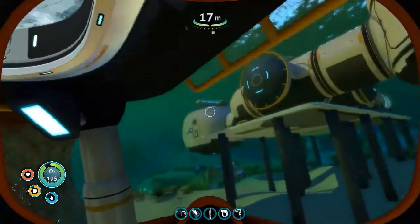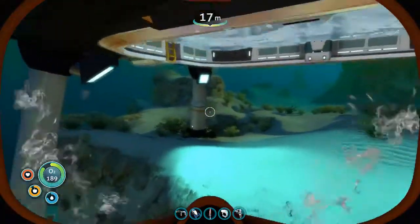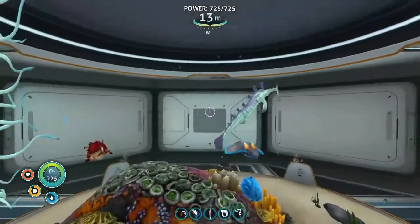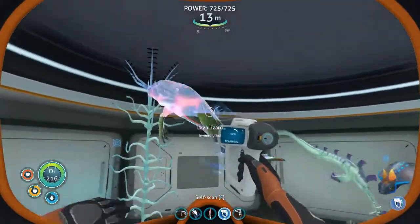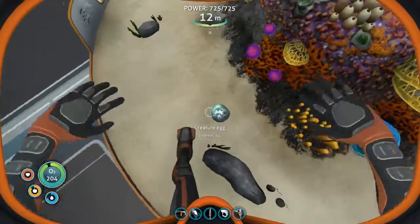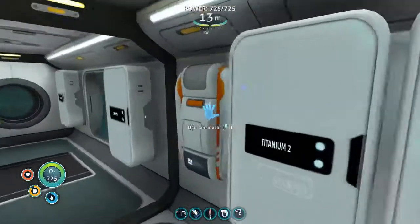I'm also leaving my cuttlefish over here - it just swims around. I put those other eggs I found on my trip in here. So we have a teeny tiny stalker and a miniature lava lizard, which I've never actually scanned, so I'll do that now. Just when I thought I would never scan it - and this one's still hatching as well, a couple more still hatching. That's when I thought I would never scan anything from the lava zone, because there was no way I was getting out of the prawn suit.